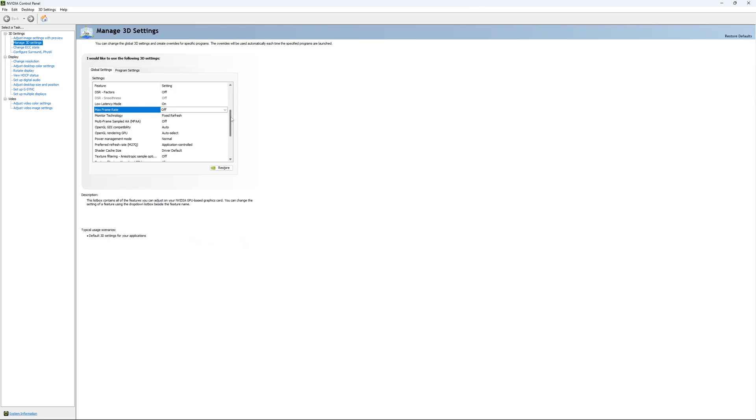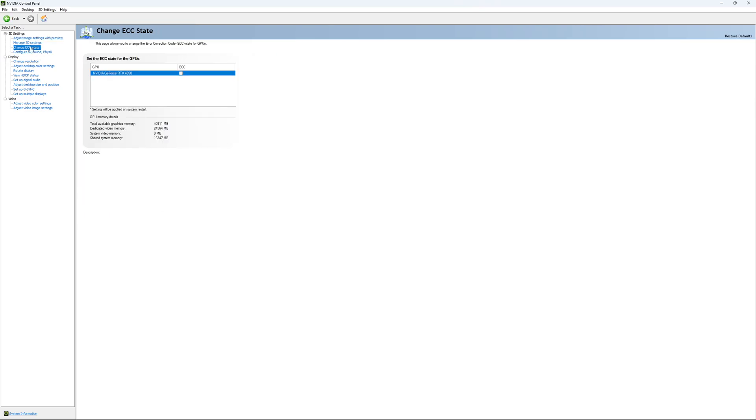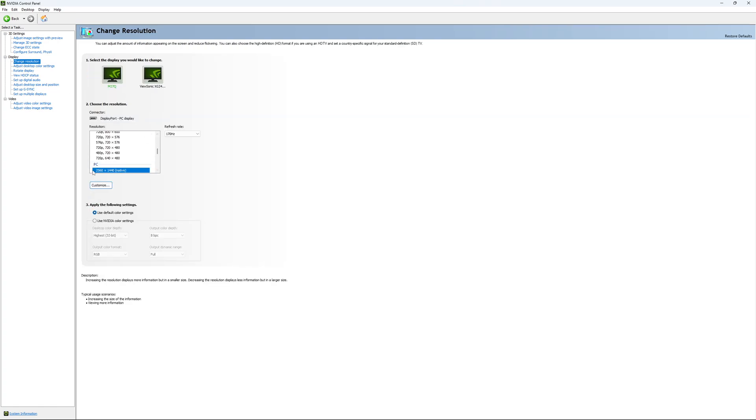I'm going to unlock it — that's pretty much it. If you have access to the Change ECC State option, I recommend unchecking it, as it will slow your VRAM. For change resolution, make sure you're playing native — if you have a 2K monitor, go with 2K; if 1080p, go with 1080p. Super important: check your refresh rate. A lot of people miss this step — they buy a new screen and by default it's set to 60Hz. Use the maximum refresh rate available on your monitor.